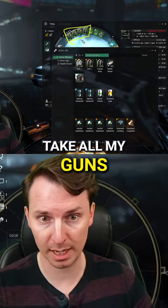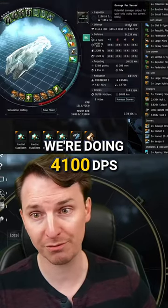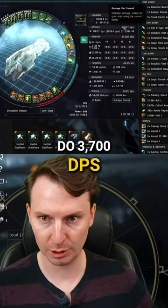When the battleship spawns, I'm going to take all my guns and put Void ammo inside of them. With Void ammo in all of our guns, we're doing 4,100 DPS. With Antimatter ammo in two of these guns, we're going to do 3,700 DPS.